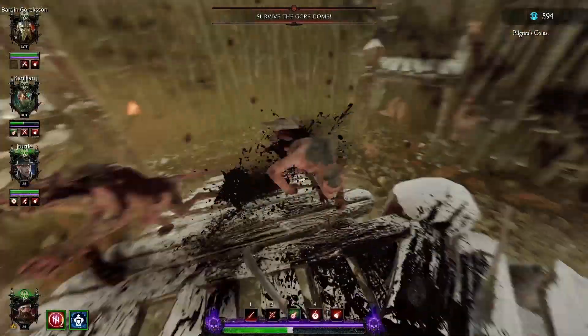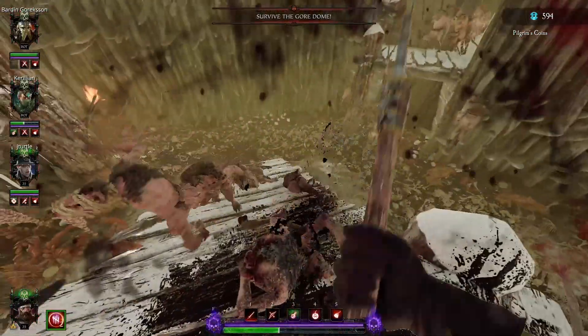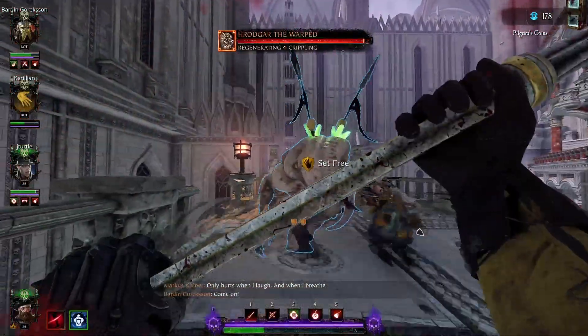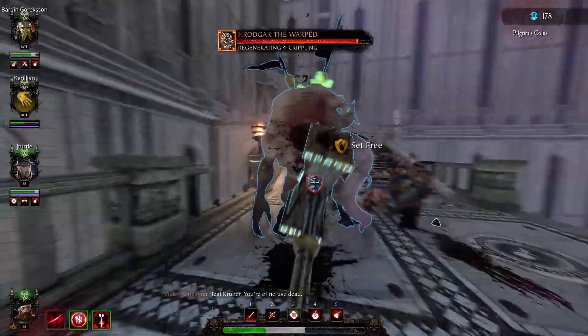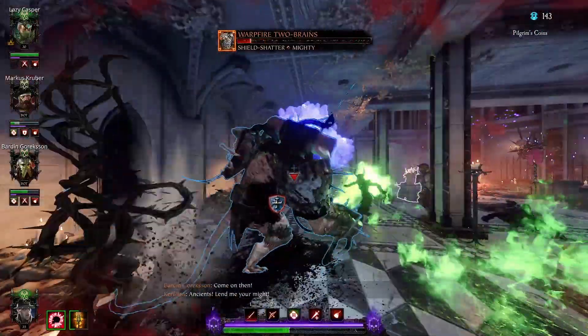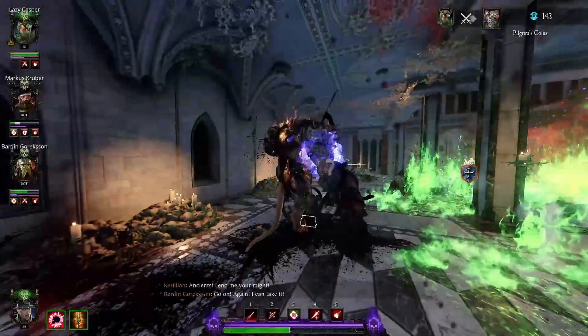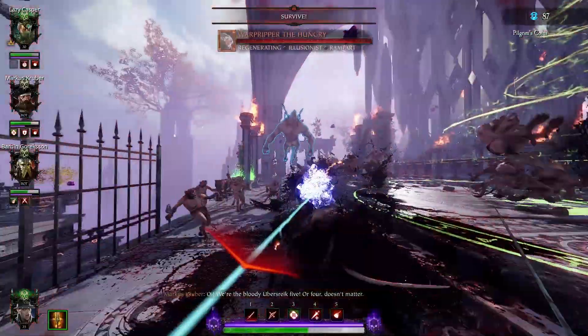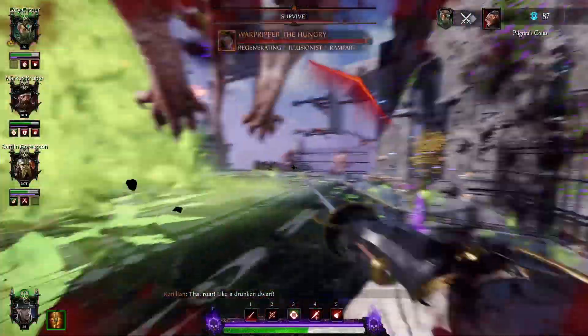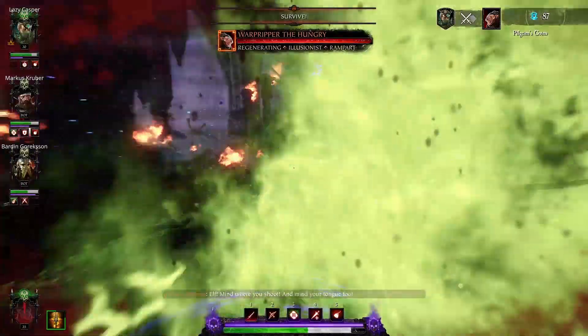It starts getting interesting once you face off with an illusionist monster with more than just the illusionist attribute. Some monsters will have two attributes, so the fight needs a bit more concentration since the illusions take on the original monster's attributes. Thankfully, the illusions can't create copies of themselves, or we'd have an insane army of shadow clones. When three-attribute illusionist monsters start showing up, you know you've hit the big leagues.